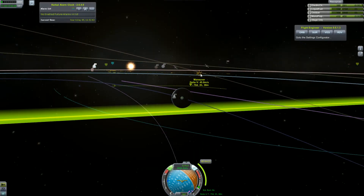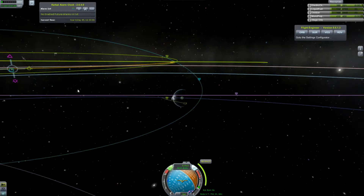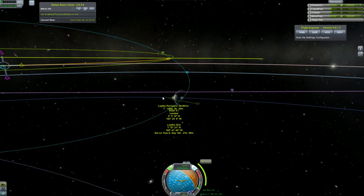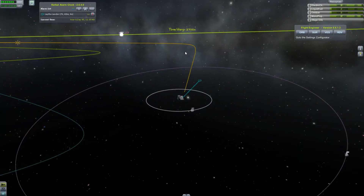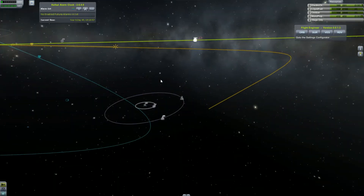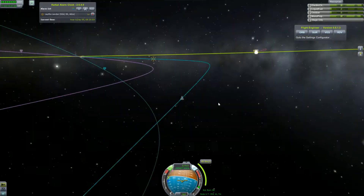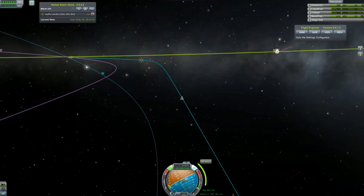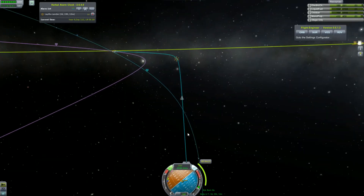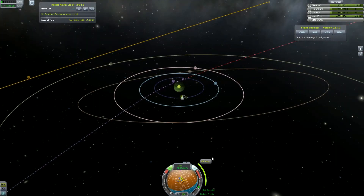Here we are creating our maneuver node to tweak our approach to Laythe, and it looks pretty successful. Now we can engage our time warp drive and compress time to 10,000 times normal speed. Using the magic of video editing so that this doesn't last 20 days but only a couple of seconds. Close to our proper maneuver node — let's execute it.